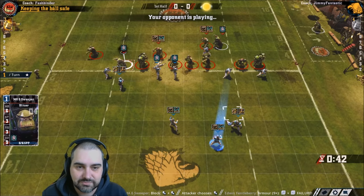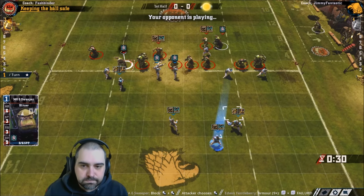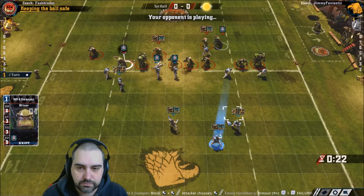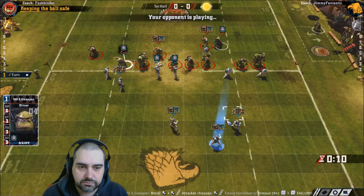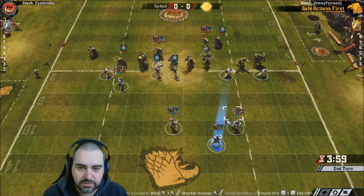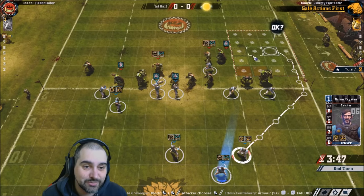With three linemen trapped in the centre, you don't want to give free blocks. A free block is an immediate block someone makes with very little effort or movement. If you're going to be giving blocks, make your opponent commit a large amount of their team. On the left flank, the black orc could get two assists for the number-11 lineman to get a block. A little risk there, but it puts people on the sideline.